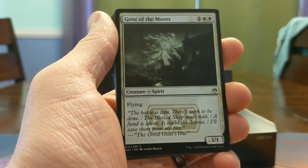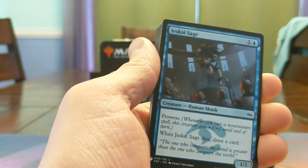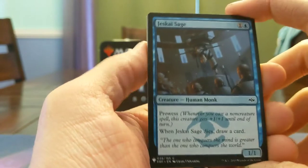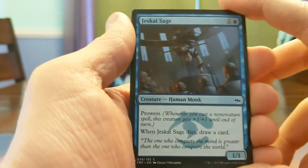Three mana 3/1 flyer — dies to everything but hits for three in return. Jeskai Sage — two mana 1/1 prowess, when it dies draw a card. Solid. The idea that you can attack with this, pump it to a 2/2, and if they trade you win off the trade is really good. I like Jeskai a lot.